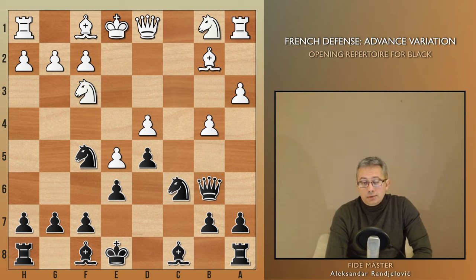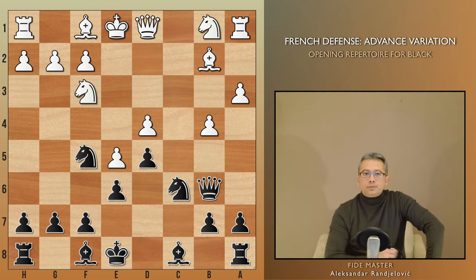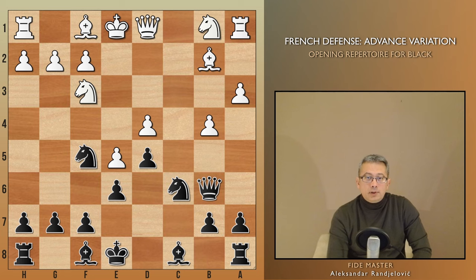While White may not be planning to launch an attack on the queenside, their strategy serves to prevent any potential initiative that may come from Black on the same flank. As Black, the first thing is to temporarily deviate from the typical plan of attacking the base of the pawn chain and instead target the top. The rationale is that White has passivized their bishop and wasted some time creating the a3-b4 formation. Therefore, we want to open the game with a well-timed f6, aiming to remove at least one of the two White central pawns.